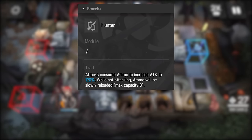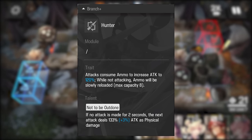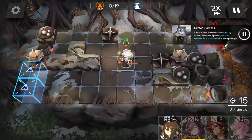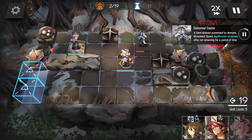Her trait is the biggest reason why she felt underwhelming to play with at first. Once she starts reloading, you will go from 1.6 attack interval to 3.2. But her talent is here also as a balancing act, just as the 20% extra damage from the trait. It gives Coldshot an extra 33% damage after not attacking for 2 seconds. This is up every time she has to reload. By itself it does not make up for the time spent reloading, and this is a big reason why I believe she works best when dealing with a low pressure elite lane, so she has time to fully reload.